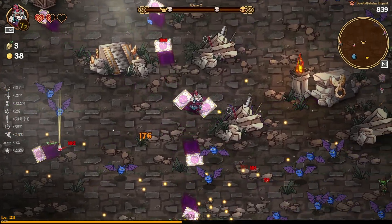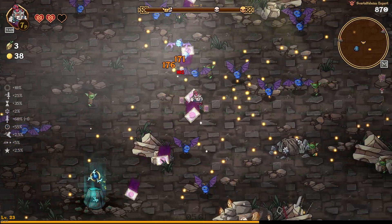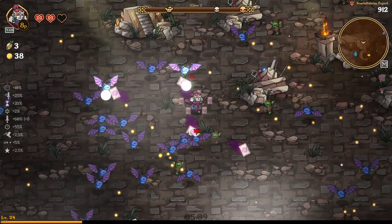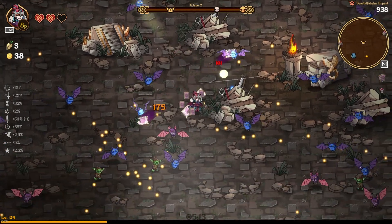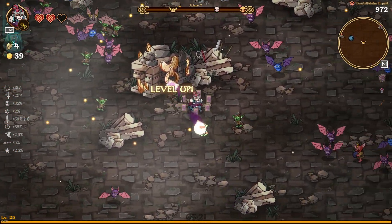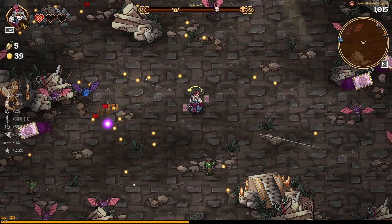We're going to take the stick for extra attack speed and damage. Now there's the bomber goblin — you can see him running towards us. Those goblins have a tether range: once you're within a certain range of your character they go red and sprint towards you to blow up, but until you're in that range they just float around at normal speed. You can see it there — he got into range and blew up. We also got hit by the elite bat.